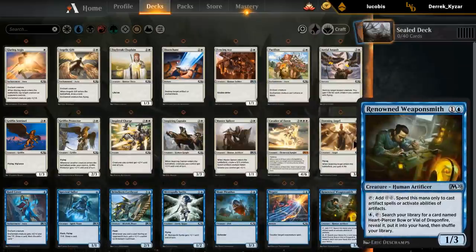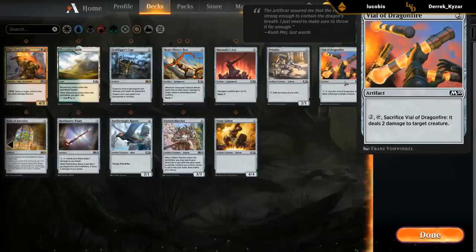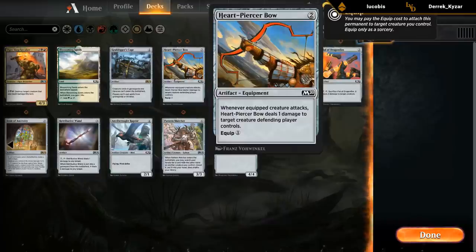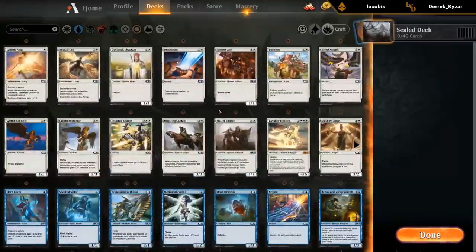Then we've got the Weaponsmith — let's take a look at whether or not we opened any of the artifacts that fit with it. We have the Bow and we've got the Vial, so we've got both pieces of the Weaponsmith. Who knows, maybe the Weaponsmith is worth it. Definitely the Vial is more exciting than the Bow typically speaking, but the Bow can be okay if we have a lot of evasive creatures, which seems to be the case.